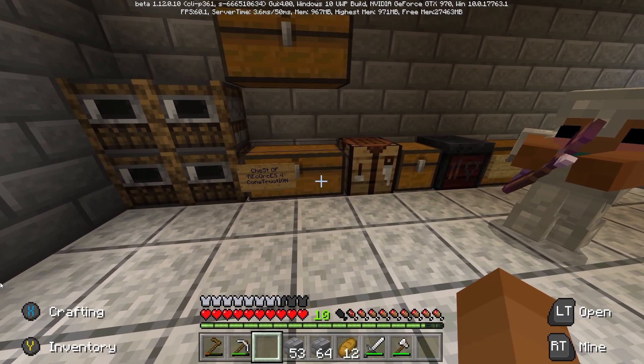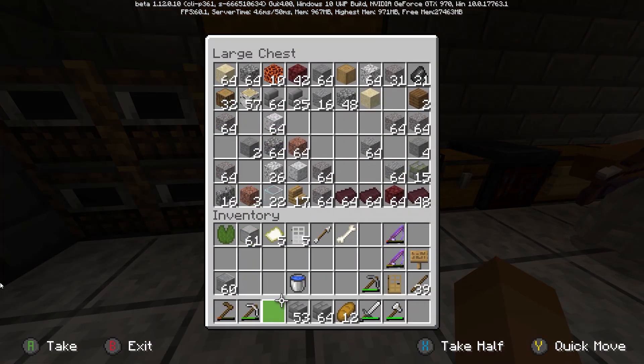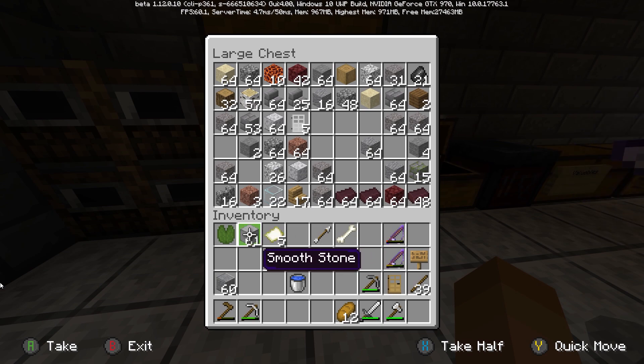I've got my armor. So what are you wanting to do? Put our building blocks here. Let's put this stuff away. I don't want to be packing everything around. I've got a bunch of good stuff now.